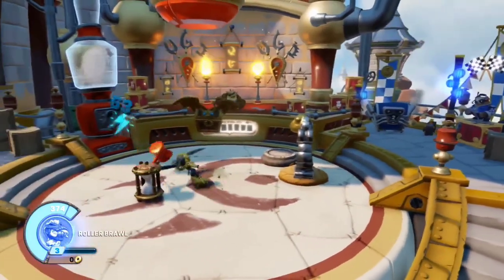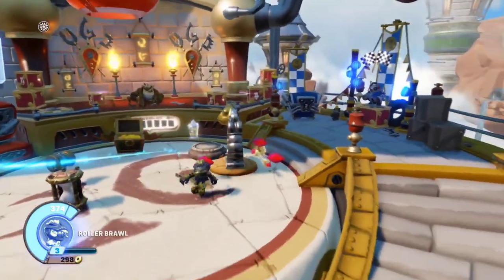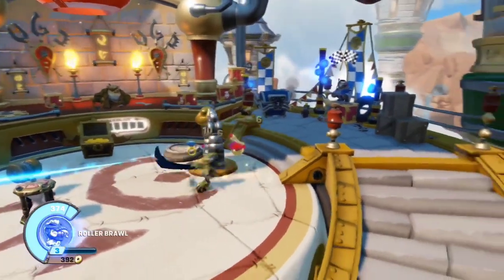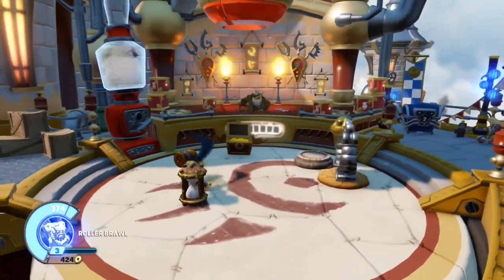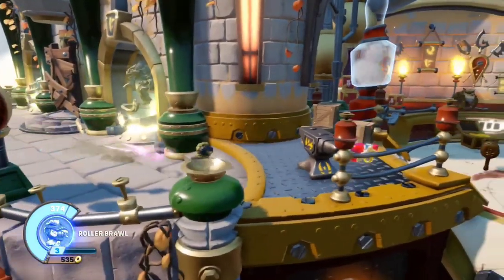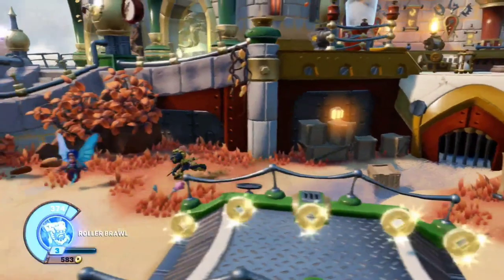First you've got these slash attacks — very basic, but they get the job done. Let's get this gold. Next we've got little boomerangs. I do really like this attack, honestly. Superchargers has a great roster, and the way they made each character unique, even the old ones, is just really impressive. You've got the slashes, you've got the boomerangs. Whenever you send out the boomerangs, you turn into more of a melee fighter, which is honestly really interesting as a concept — two different fighting styles. It's been done before with Gearshift, but it's interesting to see how it plays out here.